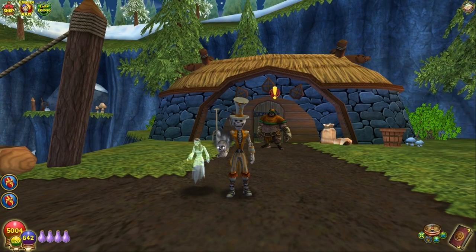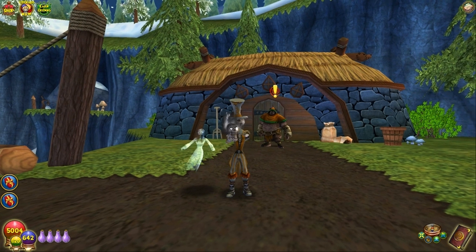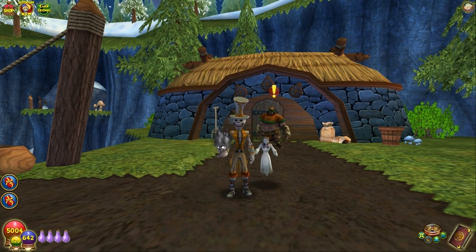Hey, what's up? Here for Skelle Mystic. Welcome back to part two of Energy Gear on a Budget, where we're talking about the best sources for free energy gear of all types, shapes, sizes, and colors. In the last video, we talked about hats, robes, shoes, and wands. This time, we're going to cover rings, athames, decks, pets, and all the other things I didn't cover in the first video.